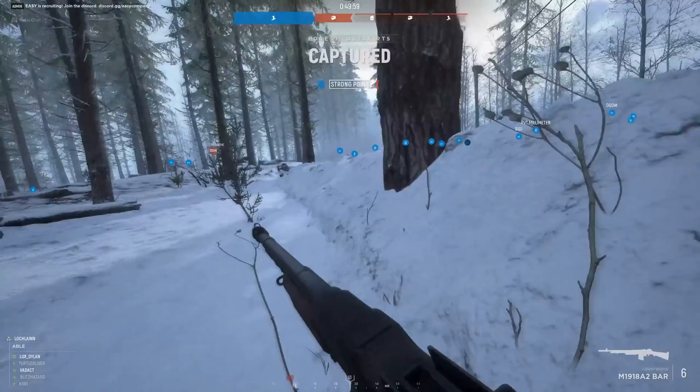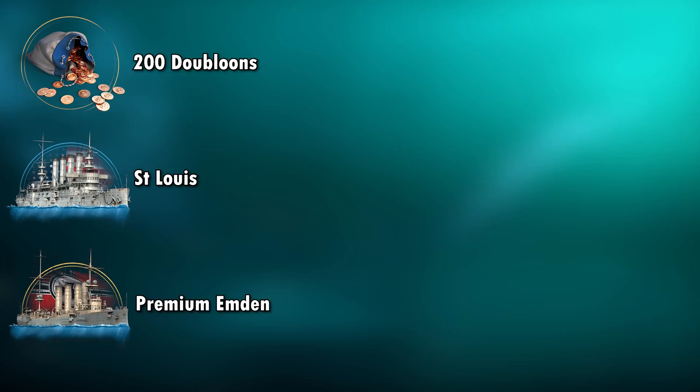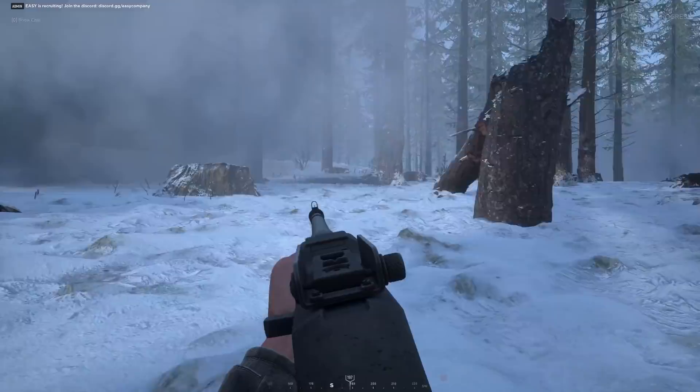But that is going to do it for this video! Once again, thank you to World of Warships for sponsoring. If you want to download the game, it's completely free — use the link in the description below and make sure to use the promo code BOOM to get the free starter pack of 200 doubloons, the two ships the Saint Louis and the premium ship, 20x Relentless Fire Camouflage, 2.5 million credits and 7 days of premium. That is a lot of free stuff so you definitely don't want to miss it. Thank you guys so much for watching — hope you have a wonderful day, leave a like, subscribe, all that good stuff, and papa Jimmy will see you next time. Bye!